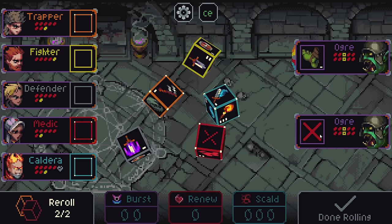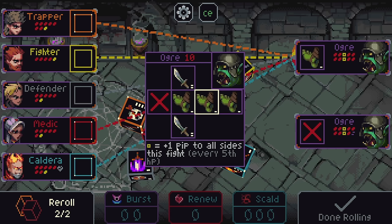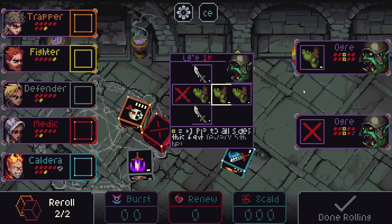So first ogre missed — that's great. And this one's going to do one damage to everyone. These yellow pips mean plus one pip to all sides this fight. So basically every time we cost them this particular HP, it will upgrade every one of their dice by one pip. The more we weaken them, the scarier they get. So we don't want to weaken them equally and leave them both in the fight a long time — we want to focus one down at a time as quick as we can.